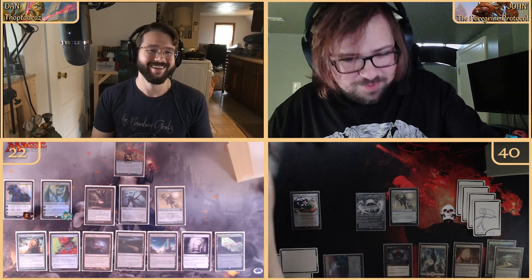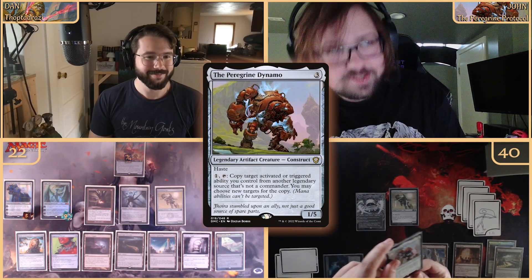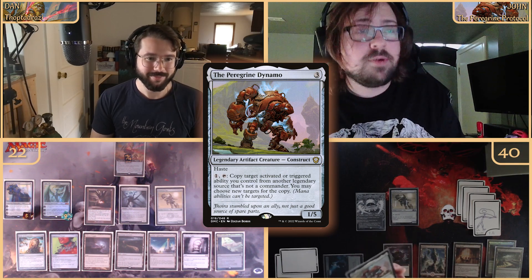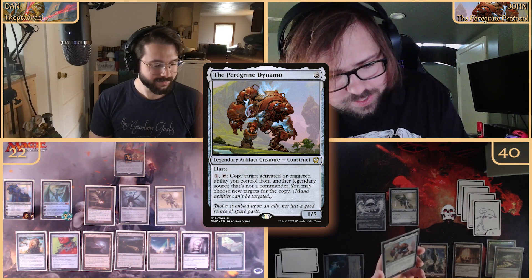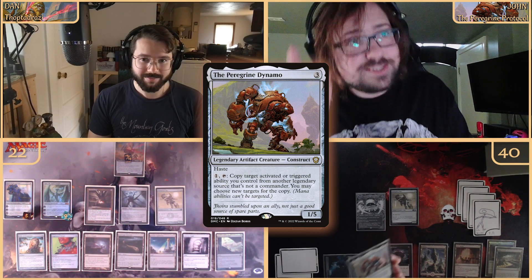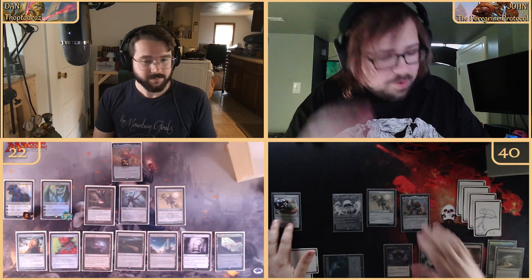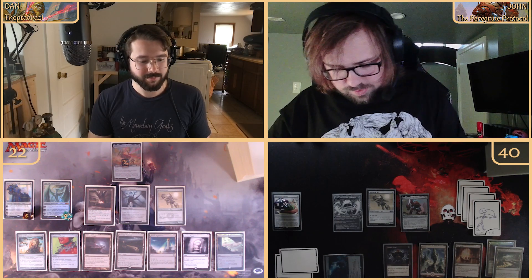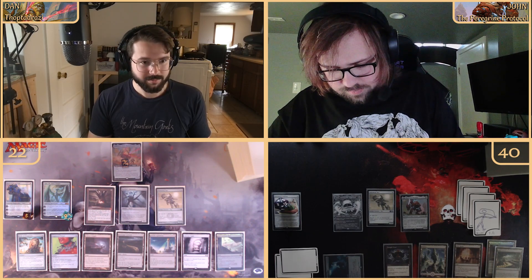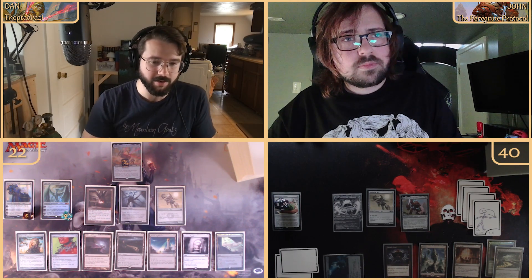We're coming in with the Peregrine Dynamo, my commander — normally a one-five but currently a five-three due to Graaz. I can tap one and tap him to copy a target activated or triggered ability I control from another legendary source that is not a commander. Right now he's a five-three with haste for three mana.